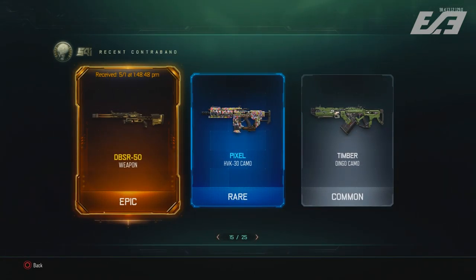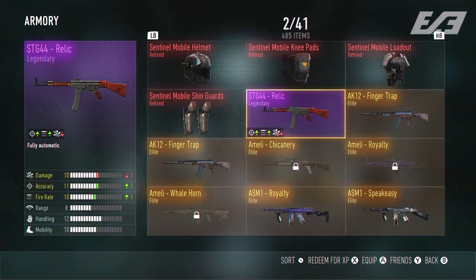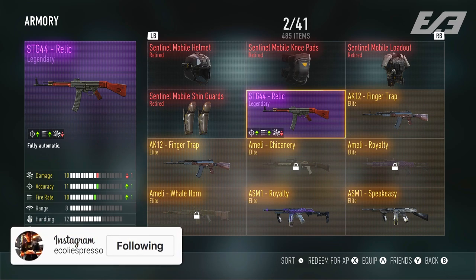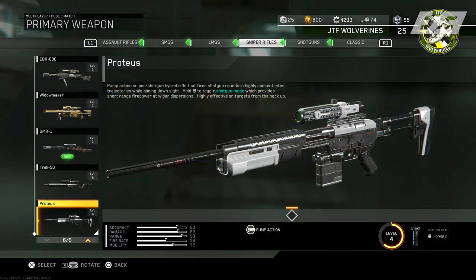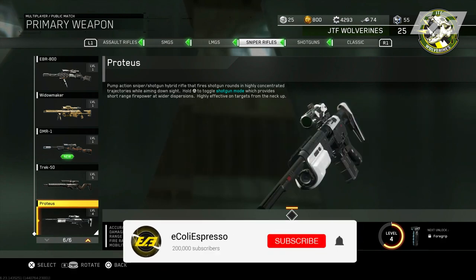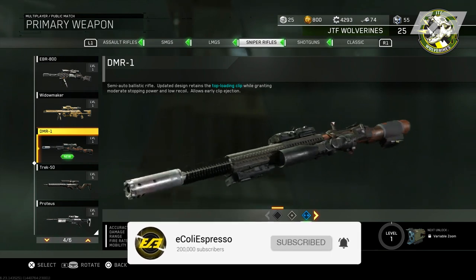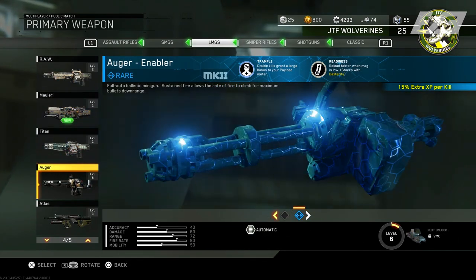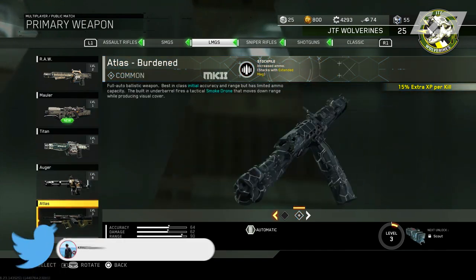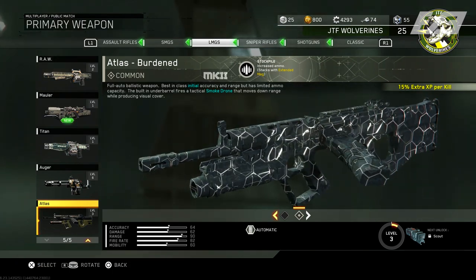Black Ops 3 had thrown all DLC weapons into supply drops as random chance, and Advanced Warfare the year before also put weapon variants in supply drops. So Infinite Warfare was really the first introduction to DLC weaponry where you were actually guaranteed items simply by playing the game, and Season Pass holders got them immediately. Whatever your thoughts on Infinite Warfare's core gameplay, I think we can all agree that was a great way to deal with weapon DLC and post-launch content.